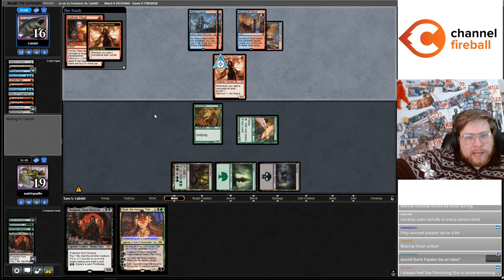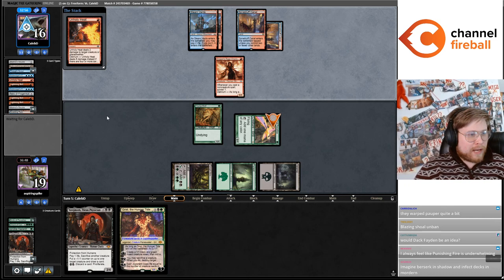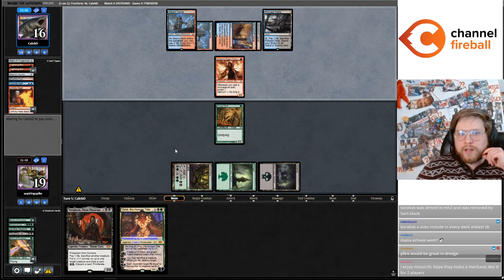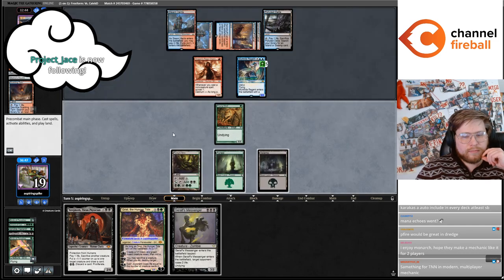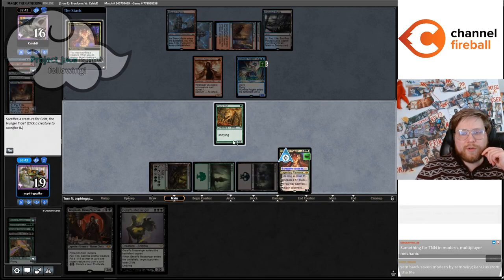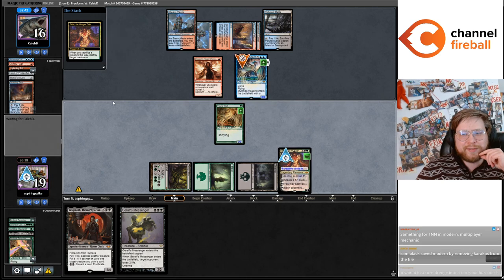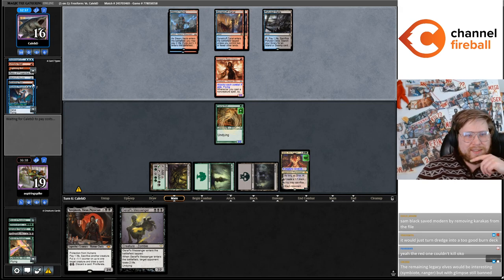If they finished the Veil of Summer cycle — they have finished it. In that core set there was a cycle of hate cards for all the colors. Chandler not feeling super Delirious here. Grist the Hunger Tide — you're going, let's go! Awesome, I can't believe it resolved. Wait, now they're Delirious — no! Okay, we can't complain too much.